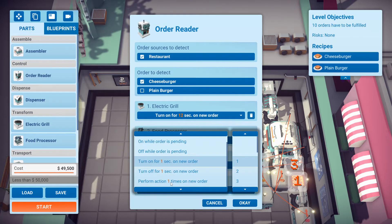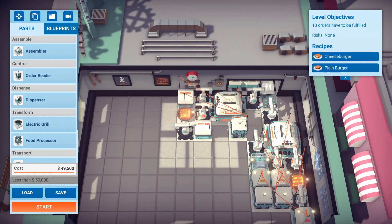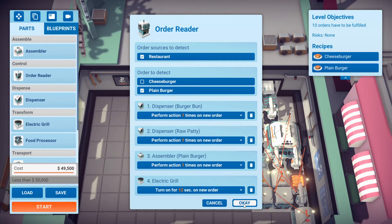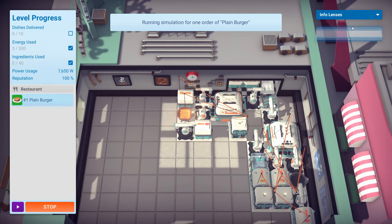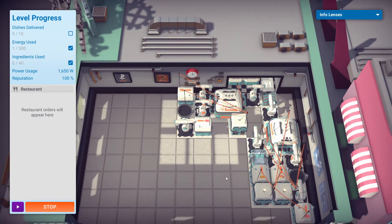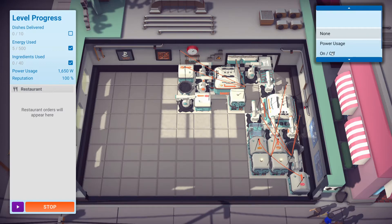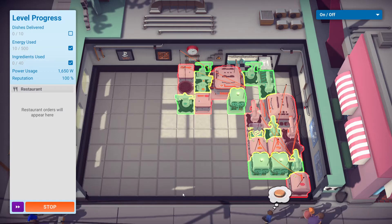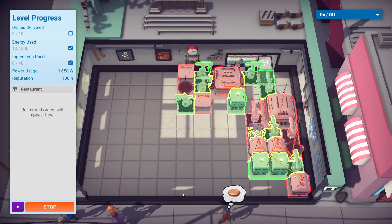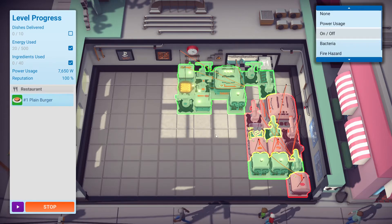Despite having almost zero challenge, Automachef has a very annoying hidden danger. This hidden danger doesn't appear in the early levels; it starts to pop up after you've unlocked the tutorial stage on how to repair broken machines, and every level after that there is a chance your machine will break down for no reason. If the game integrated machine breakdowns due to wear and tear — like after processing raw ingredients 70 times or the grill being on for more than 800 seconds — that mechanic could pose a real challenge. But no, this machine breakdown mechanic is totally random.